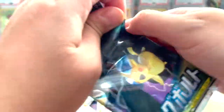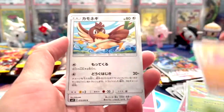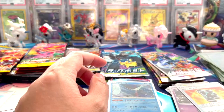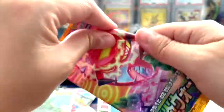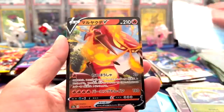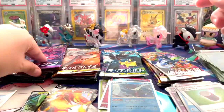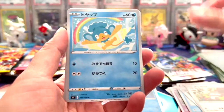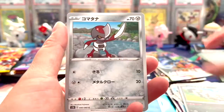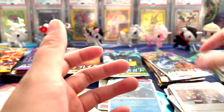Alright, we got like a bunch of Tag Bolts here. Nice articuno holo. We have Explosive Walker I believe, Sandaconda Scorch again, and Bacon Bug. It'd be so cool to pull the Salamence Rainbow because that card is so hard to pull - it's insane. Nothing in there.